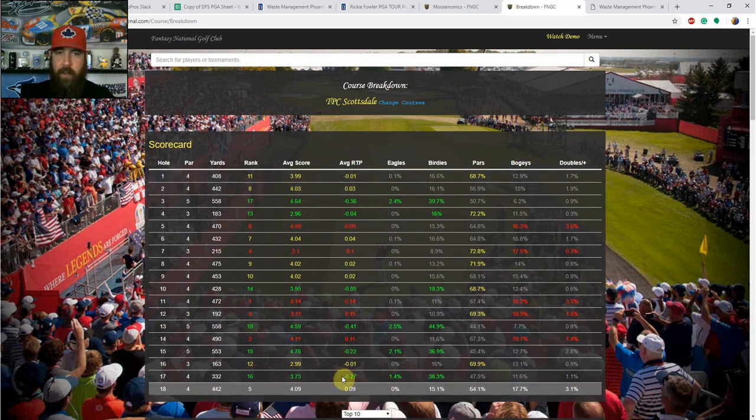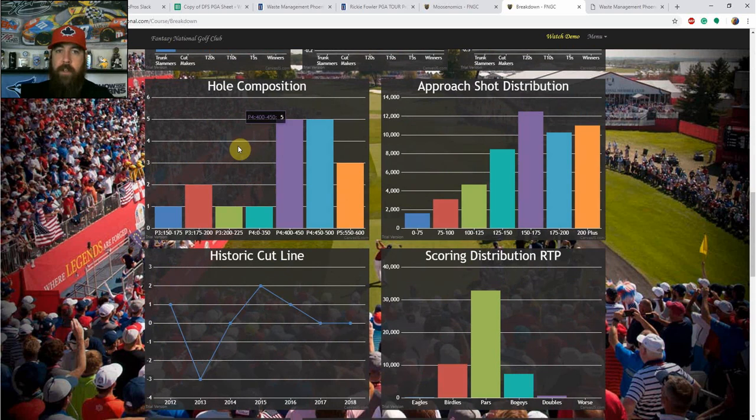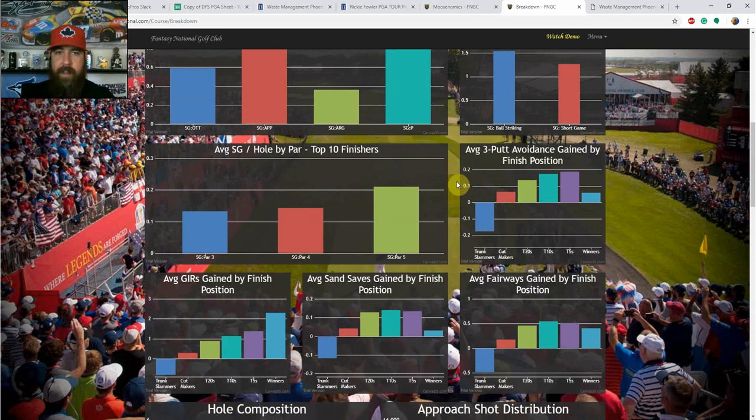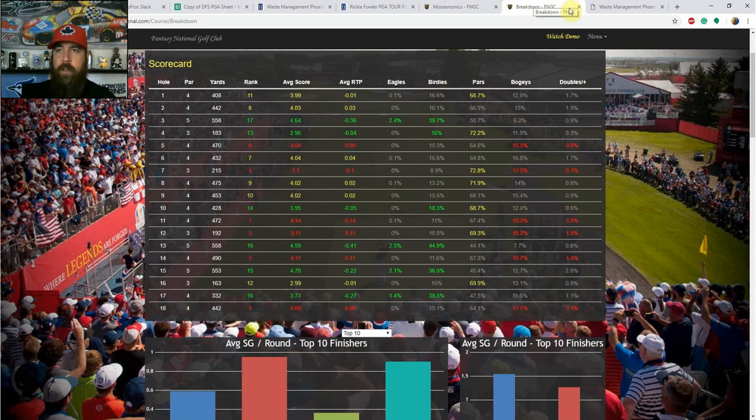Every week I go look at the event happening and I look at the course breakdown — breaking down each hole, looking at eagle rate, birdie rate, par rate, bogeys. More importantly, I look at the hole composition: how many par fours, what the lengths are going to be, what the approach shot distribution looks like. This helps me start building my model of what stats I'm going to be looking at each week. You can also see average strokes gained by hole by par for the top 10 finishers.